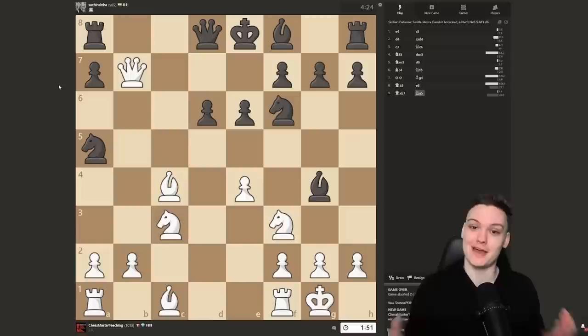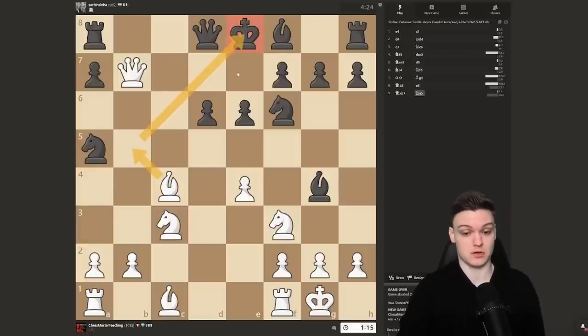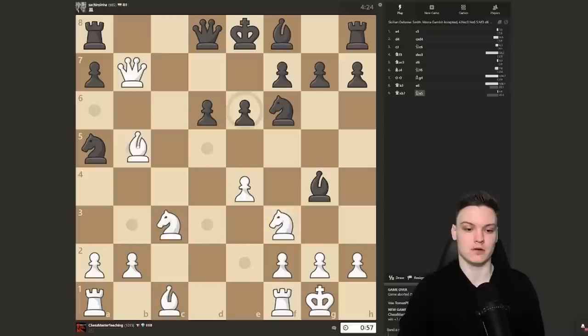Feel free to pause the video and try to find the winning blow for White. Opponent plays Na5, simply misplacing the knight while making the king a bit more vulnerable. The most forcing moves are captures or checks. Bb5 is actually a pretty annoying check — he can only play Nd7. The queen is overloaded, having to defend both the knight and the rook from the corner, which means we can just eliminate the knight; he has to take with the queen but then the rook remains undefended. We're winning at least a rook.